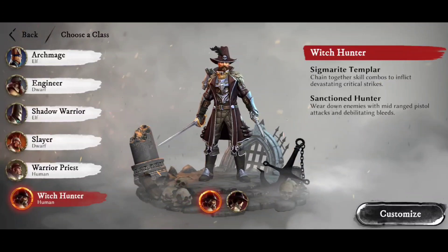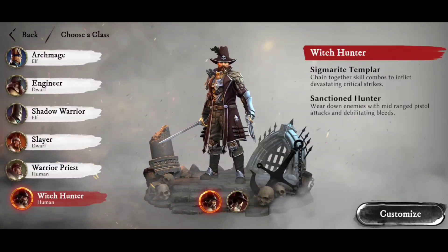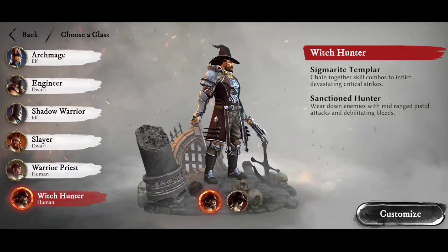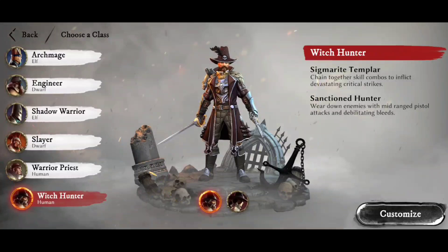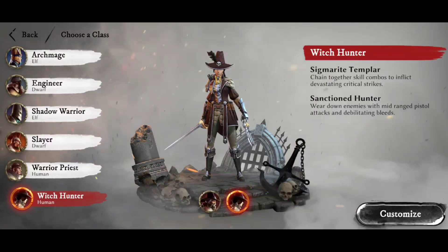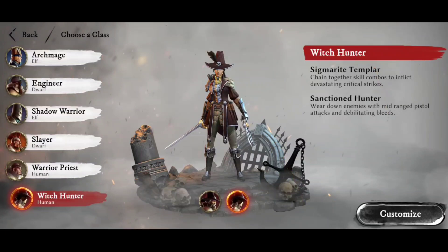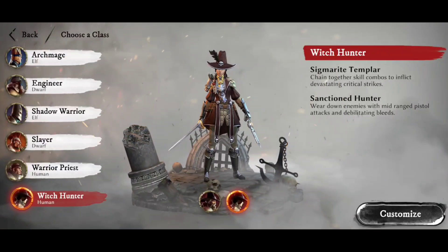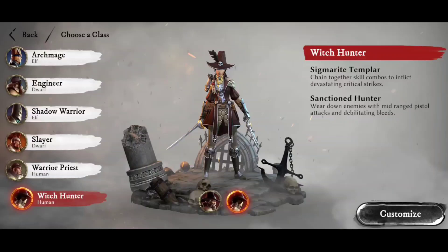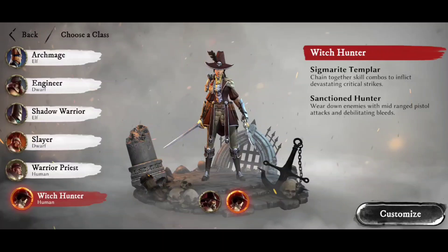Finally for humans, we have the Witch Hunter — these badasses are straight-up damage dealers. You've got the Sigmarite Templar, which chains together skill combos to inflict devastating critical strikes using crossbows in close combat, stacking up as much damage as possible. Whereas the Sanctioned Hunter uses mid-range pistol attacks and debilitating bleeds — more of a damage-over-time class. They're not as long range as the Shadow Warrior, Engineer, or Archmage, but they do have some range capabilities. I've struggled a little with the Witch Hunter in solo play — they definitely benefit in a group because they kick out a lot of damage, but they seem a little more fragile than other classes.